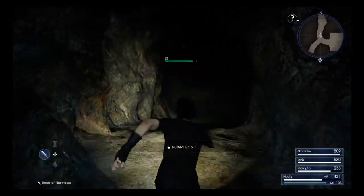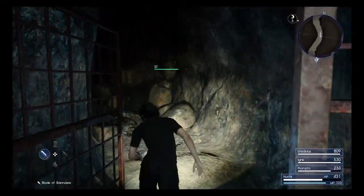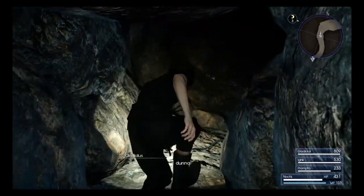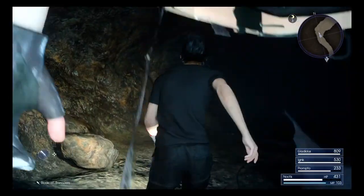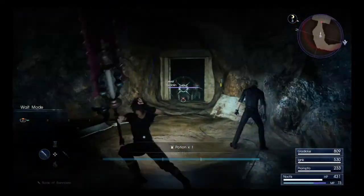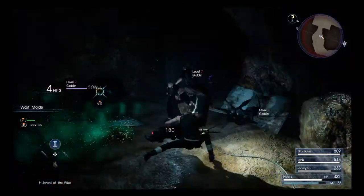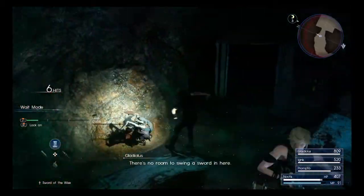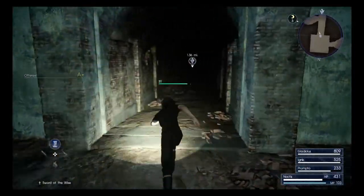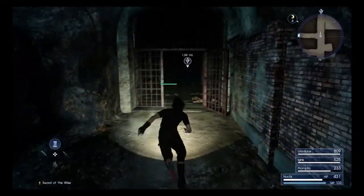We'll get another rusted bit, and now we can head down here. I'm pretty sure this will loop around. All of these doors essentially open once you get the Royal Arms — 'that wasn't there before.' So we've collected everything within the Keycatrich Trench. Now what we can do is return to the entrance nice and safely.